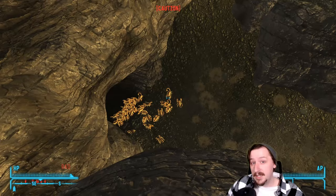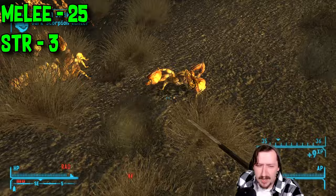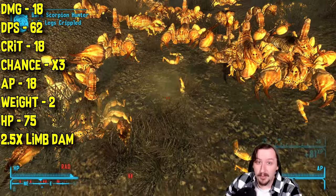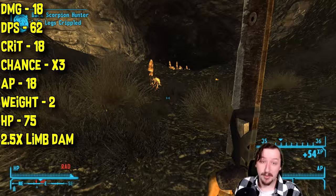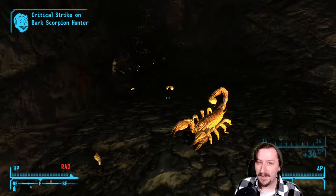For another unique machete, we have the Liberator. You can get it by completing a quest or by killing a Caesar's Legion member who carries it. It requires 25 melee weapons and 3 strength, same as the standard machete. It does 18 damage per hit and 62 DPS — pretty good. It has a 3x crit modifier, which is really nice, and 18 crit damage. Hitting crits more often means more overall DPS. It costs 18 action points, one fewer than the broad machete. It has 2.5x limb damage and 75 item health.